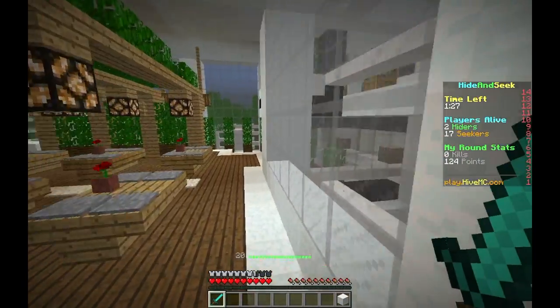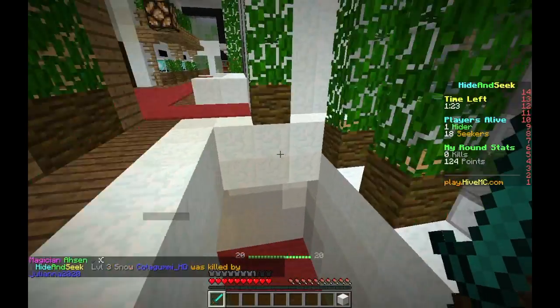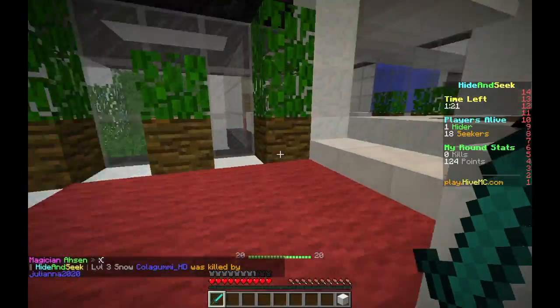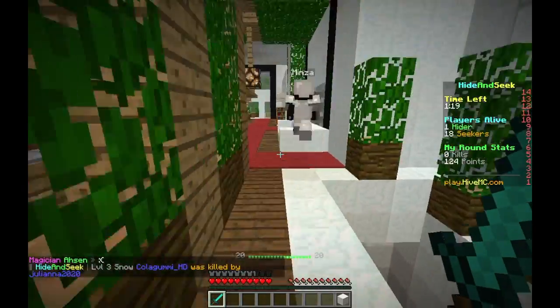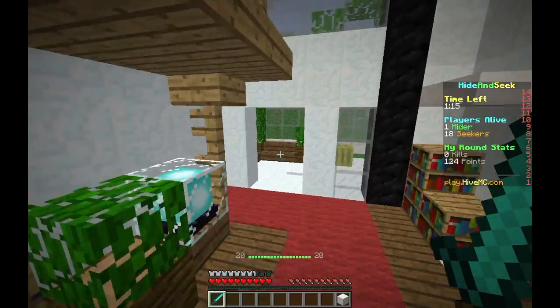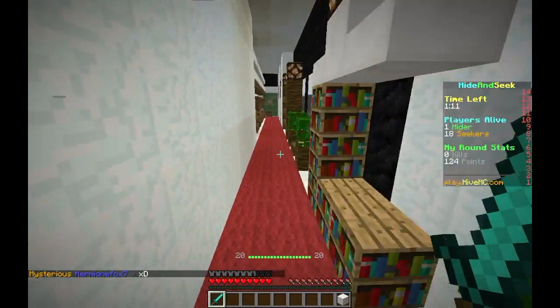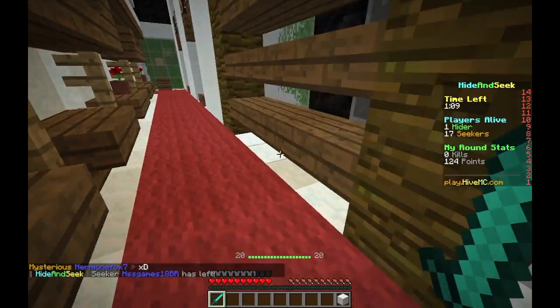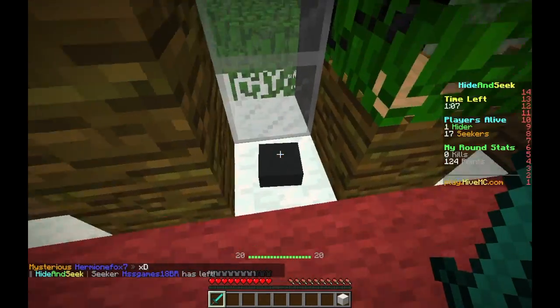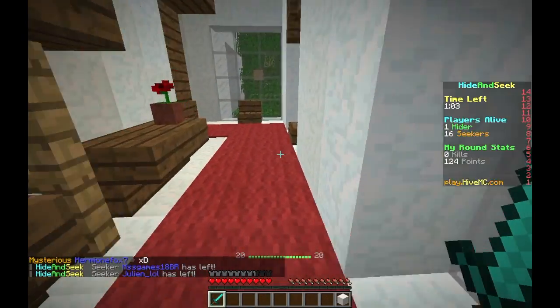Where did I go to find him? I went down here — no I didn't, I was upstairs the whole time. I went around right here — he should be here. Wait, did I kill him? They got to him. Now I just gotta find a snow block.